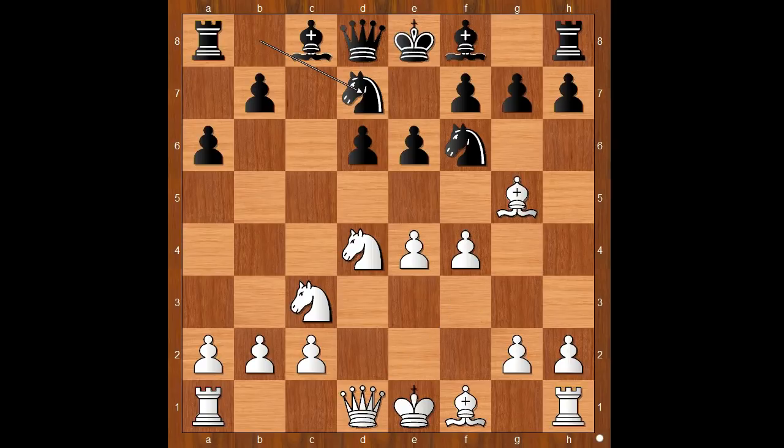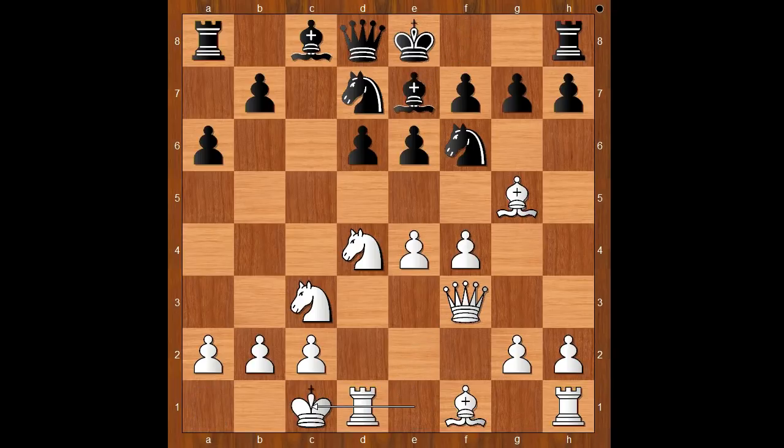Pushing the pawn does not work. If e5, then d takes on e5, and after pawn takes pawn, knight takes on e5. Back to our game. Queen to f3, intending to castle queen's side. Bishop to e7, pinning, and Planins castled queen's side as planned.